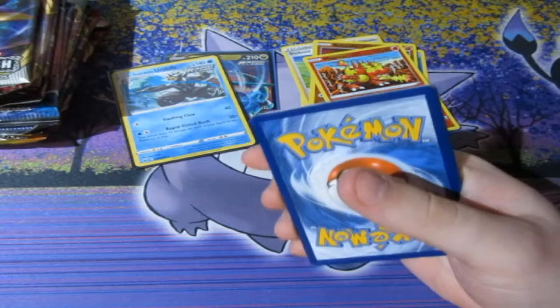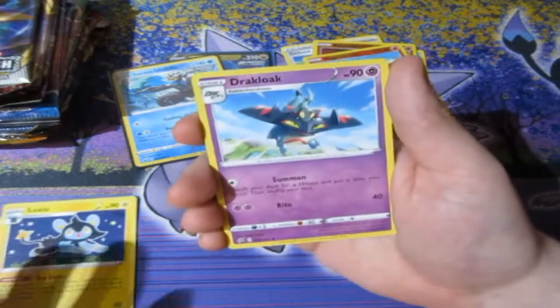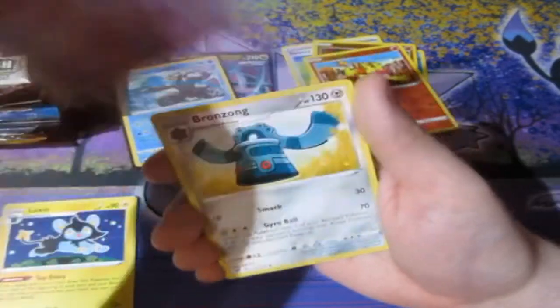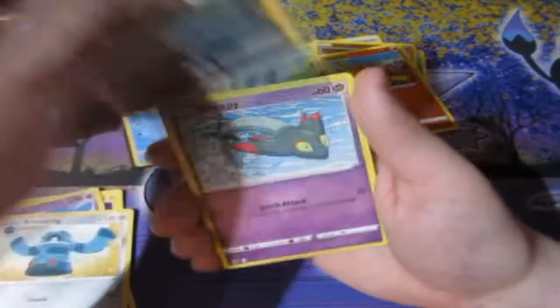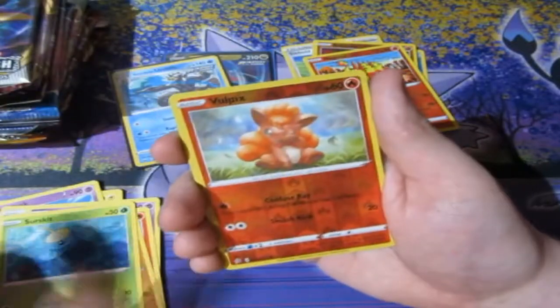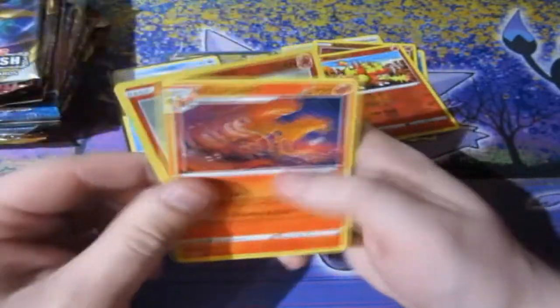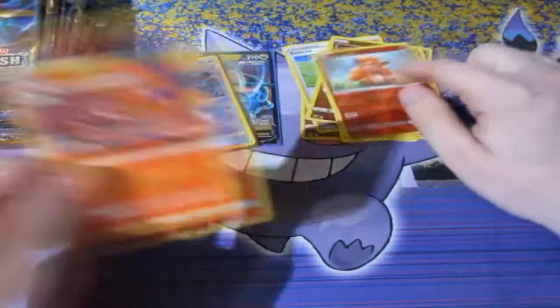We've only got two packs left of Rebel Clash. Can we try and get a good holo out of Rebel Clash by any means necessary? Let's try and get ourselves a holo out of every single set. Lightning Energy again, we've got Luxio — this is a bit of an omen right here. We've got Duraludon, Bronzong, Volby, Magmar, Yamask, Circuit, a beautiful Qwilfish, Vullaby Reverse Foil, and Ninetales. That's an omen ladies and gentlemen — we might get something good next.